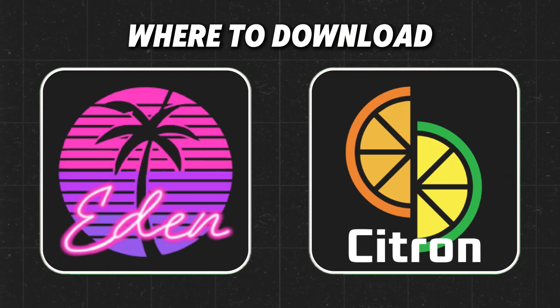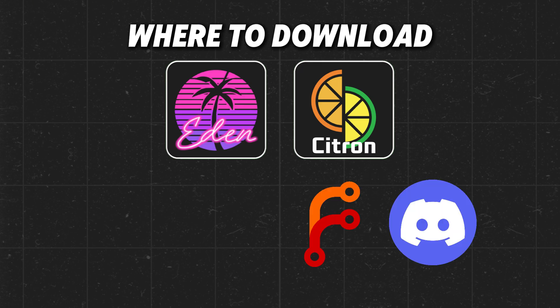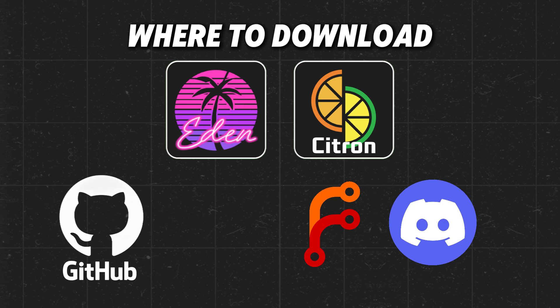Now the main question: where to download. Citron is available via community GitHub mirrors and Discord servers. Eden is currently in pre-alpha, available through its official GitHub or Discord.